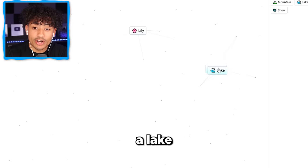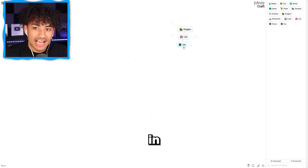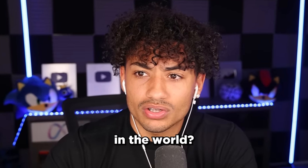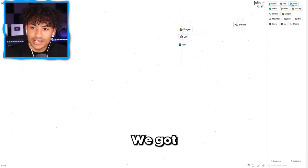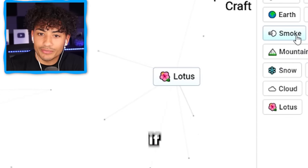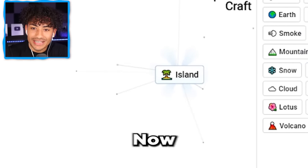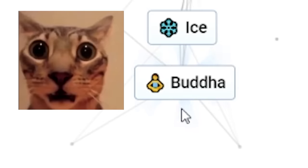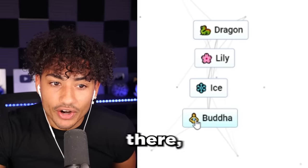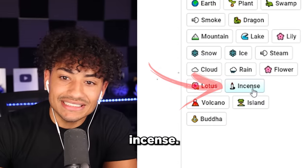We're gonna get a mountain and a lily — oh, we got snow. Then we're gonna throw a lake on it. Now we got ice. So we have dragon, lily, and ice. Let's get water and fire — we got steam. Now wind. Now earth. Let's combine all of these. Oh, we have a volcano now. Let's throw a lake on it — now we have an island. Let's put a lily on it — now we have a lotus. Cloud. Oh, we got Buddha. Wait, that's a picture of a girl right there, I think. Now we're getting somewhere. Oh, we have incense.